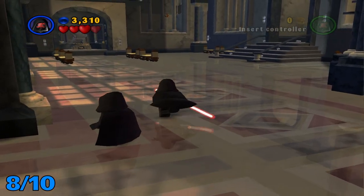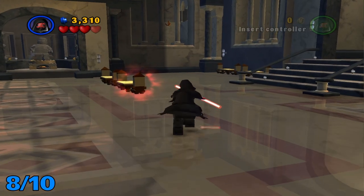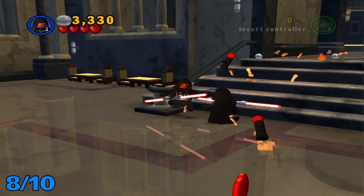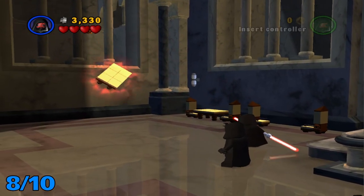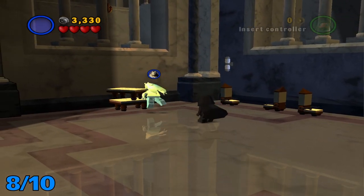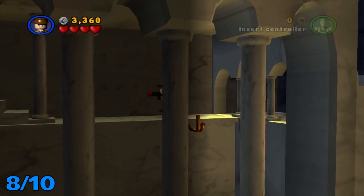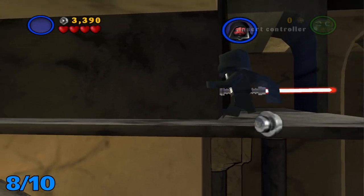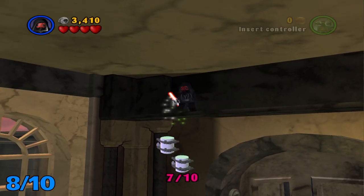For this next one, after that last room, once you get into this building or palace, you're going to want to come over here to the left side of these stairs. Take care of these guys. And you're going to want to use the force on these two tables right here. Switch to a high jumping character and then a grapple character. Follow this little ledge right here and it will lead you right to one. And boom — there we go. Number eight.